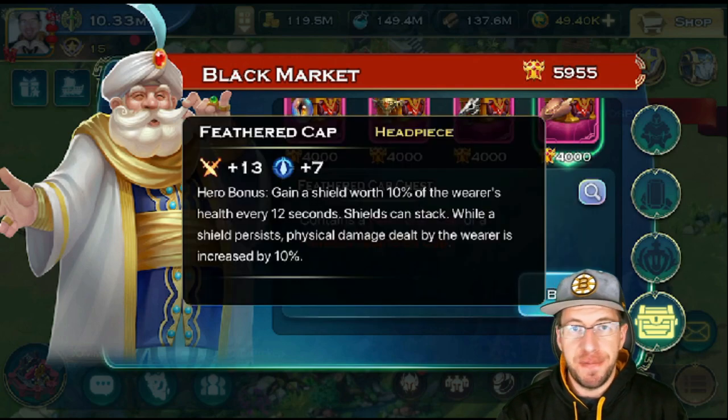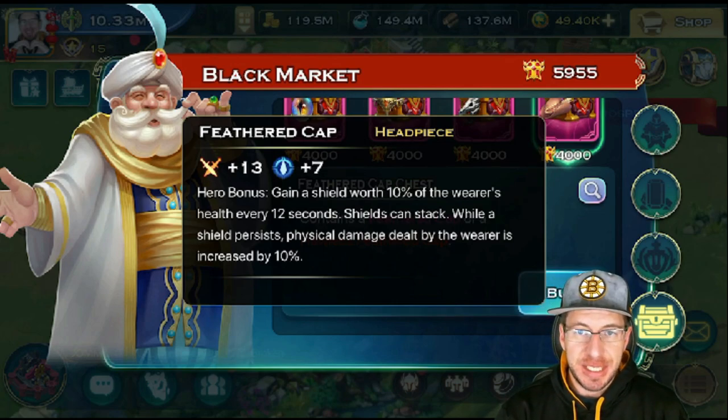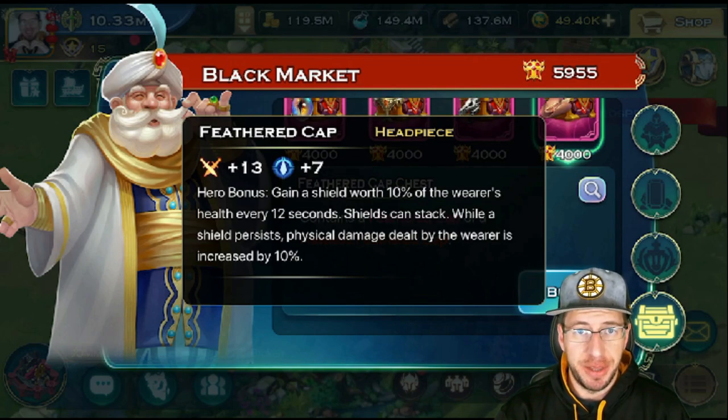But we have three brand new ones. So this first one is the Feathered Cap. The Feathered Cap gives might and magic. It will be interesting to see the flawless stats for all of these. What this does is the hero itself gains a shield worth 10% of the wearer's max health every 12 seconds. The shield can stack, and while the shield persists, physical damage dealt by the wearer is increased by 10%.